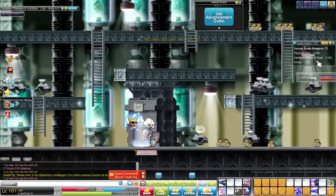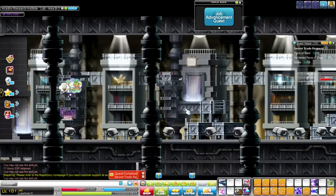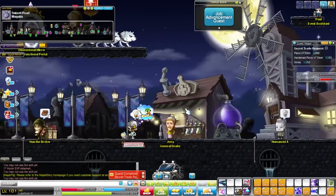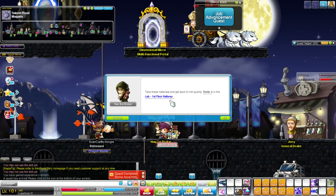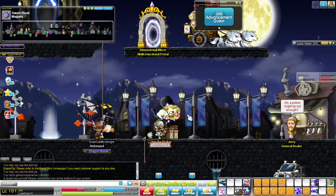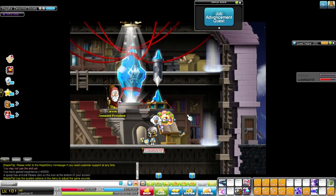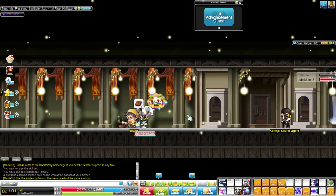Now that we've collected everything required, report back to Hans to finish up the quest. After we go back to Hans and finish the quest, he's going to give us another quest and tell us to go to the lab on the first floor hallway. If you don't know where that is, that's in the building all the way on the left, and you have to go through a secret doorway to get to it. Once we're here, all we have to do is talk to Bedin and finish up the quest.